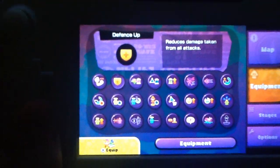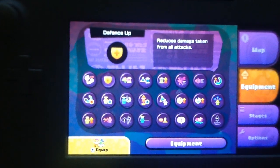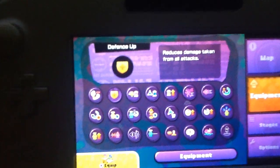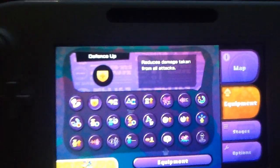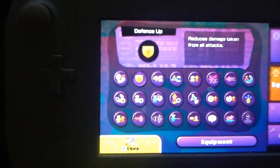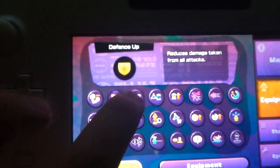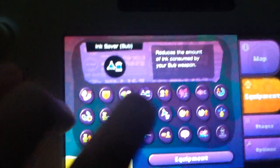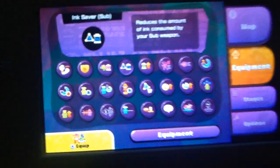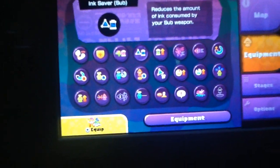Like somebody shoots you with a bullet - like those dummies I showed you earlier, where it went from 28 down to 26.5 down to 25.4. We also have Ink Saver Main and Ink Saver Sub - these abilities allow you to use less ink with your main or sub weapons. We've also got Ink Recovery Up, which allows you to recover your ink a lot quicker than you would normally anticipate.